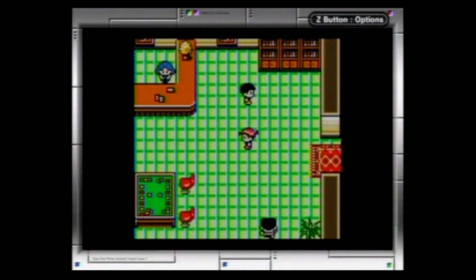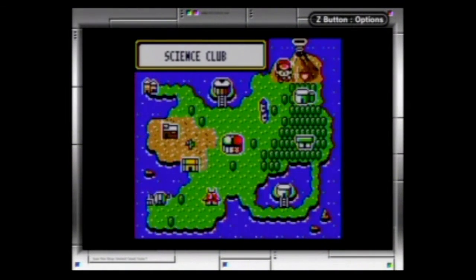Hey everybody, this is CoachDreza10. Welcome back to Let's Play Pokemon Trading Card Game for the Game Boy Color, Part 5. In the last episode, we took down Ken, the Fire Club leader, and in this episode, we are going to make our way to the Grass Club.